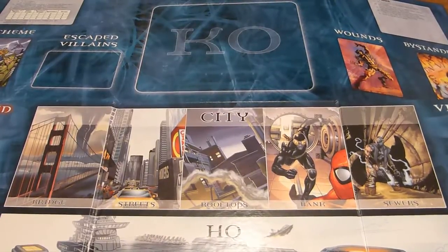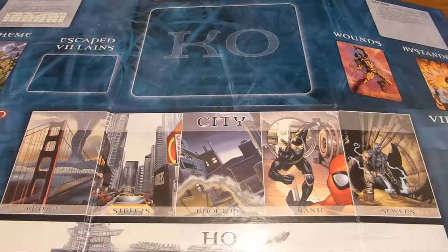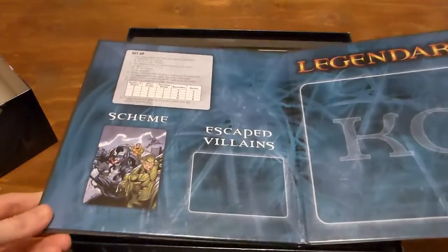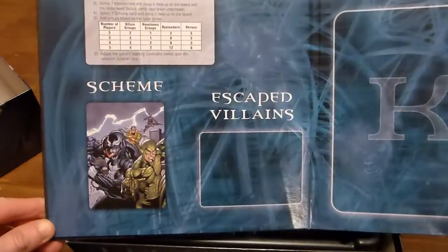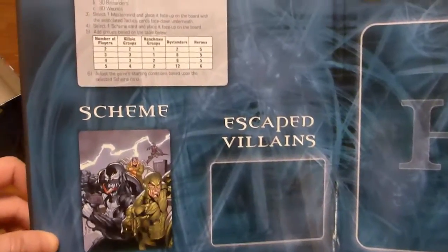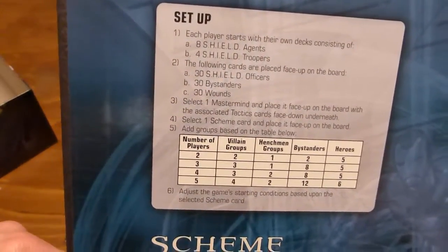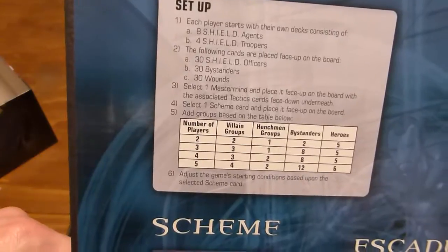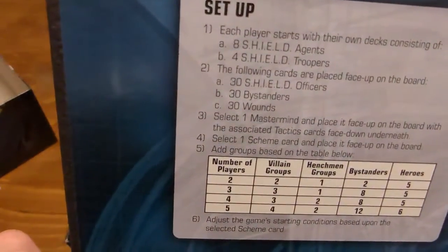Different locations have different effects, and different schemes - which is essentially the objective for the villain - will depend on which of those locations you're in. Over here we have the hero deck and the villain deck, so all the spare cards will go here. Here we've got the scheme decks and escaped villains. If villains escape, that's not a good thing. And this bit in the corner is a setup reference - it defines how many villain groups, henchmen groups, bystanders and heroes, as well as agents, troopers etc. are on the board.